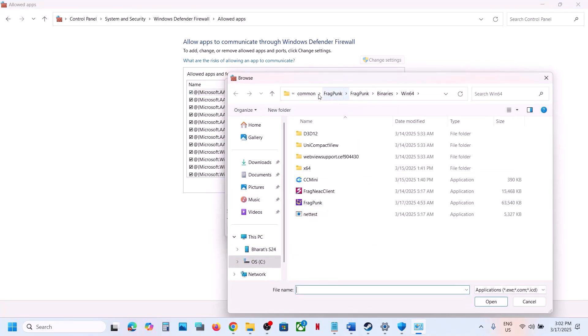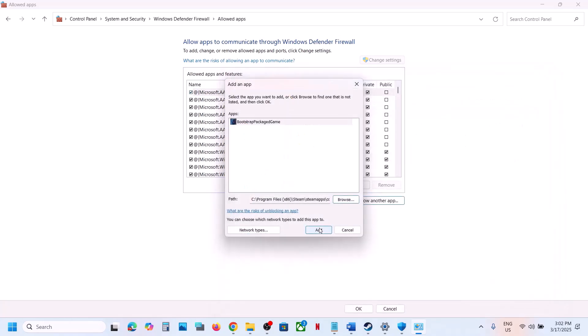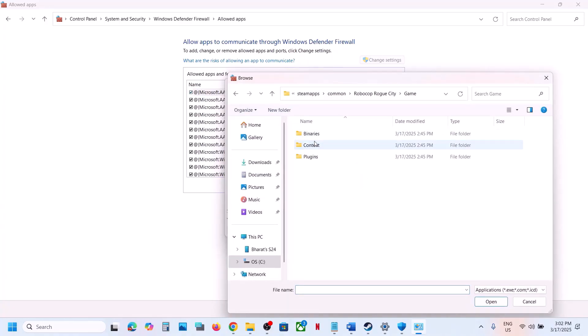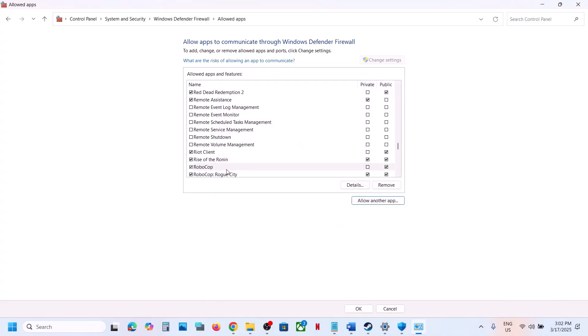Click Change Settings at the top, then Allow Another App, click Browse, go to the game installation folder, select the game exe file, click Open, then click Add. Again click Allow Another App, Browse, open the Binaries > Win64 folder, select the exe file, click Open and Add. Once the game is added, launch the game and check.